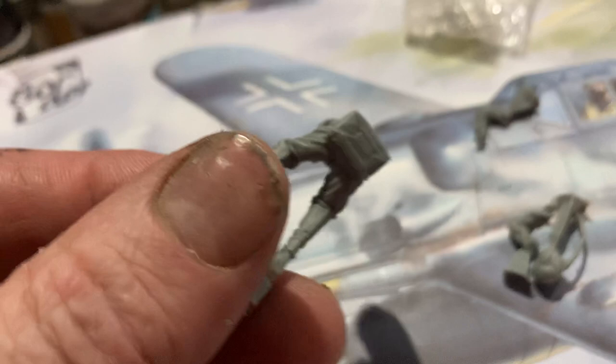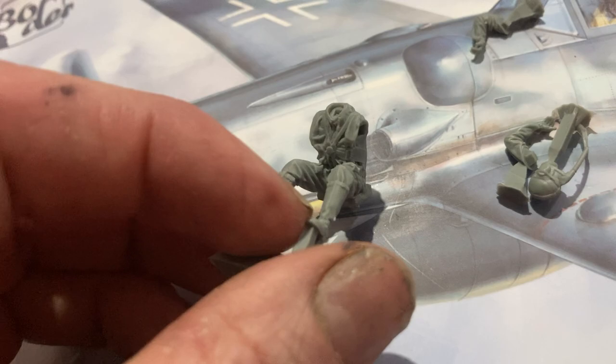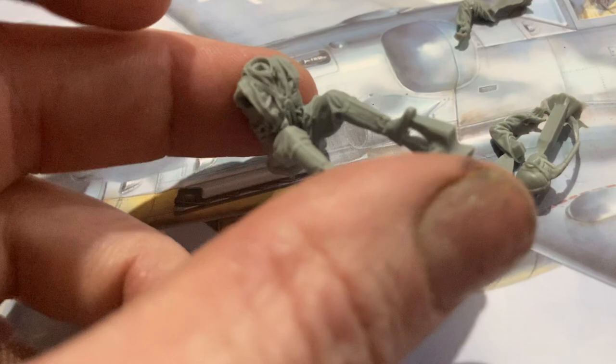These are very nicely molded resin figures in 1/35th scale. I got the high altitude pilot and he's got his seat there - the seat belts and all that are already molded on, so you don't need the photo etch for that. Very well molded, I'm very happy with it.